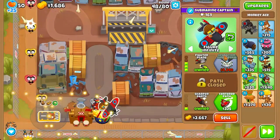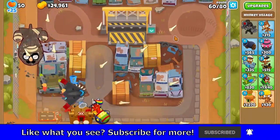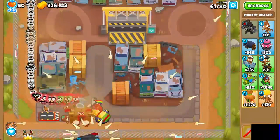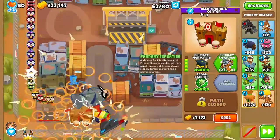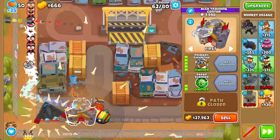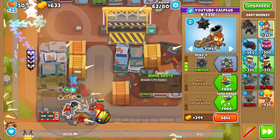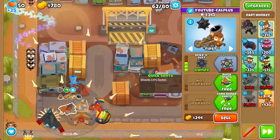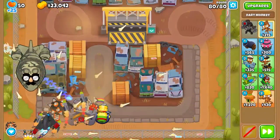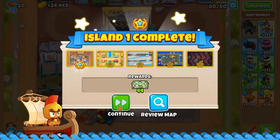Let's get a 4-0-2 fighter jet — sorry, 4-0-1 ace — since we already have a camel village we don't need the middle path. Let's see how we hold up against BFBs. That's a really quick BFB and we're holding up quite well. I'm going to give myself a primary expertise so it's easier to target bloons — 30% less health is a good thing. We can also get a 5-2-0 ultra juggernaut. Now let's see how we handle a ZOMG. It's fast, but thanks to the mega ballista we deal with it no problem. That's the first map done.